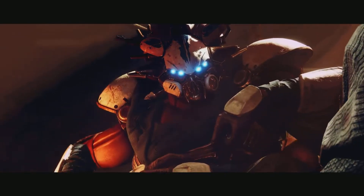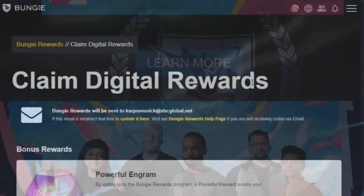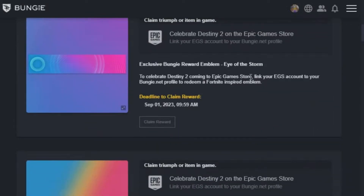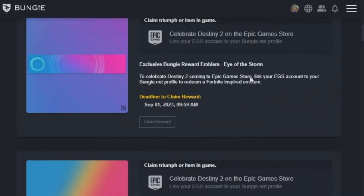Without further ado, ladies and gentlemen, let's get started. To celebrate Epic Games and Destiny 2, Bungie is giving away two free amazing emblems that you can bag. One is called Eye of the Storm, which is pretty cool, and the other one is called the New Tiona.